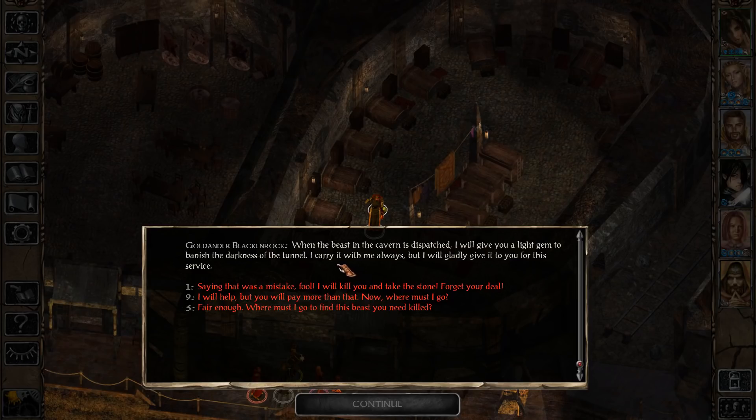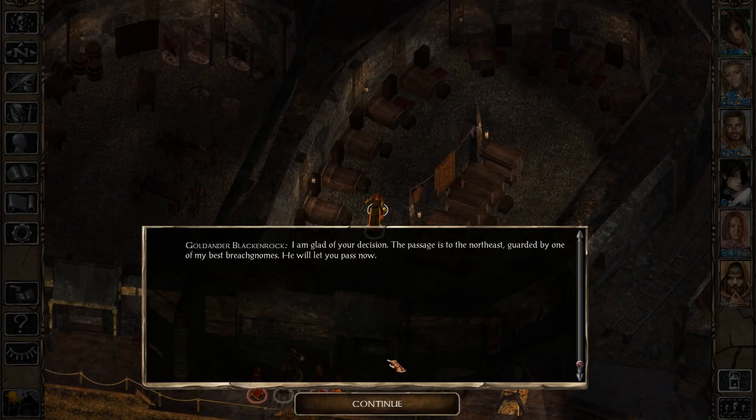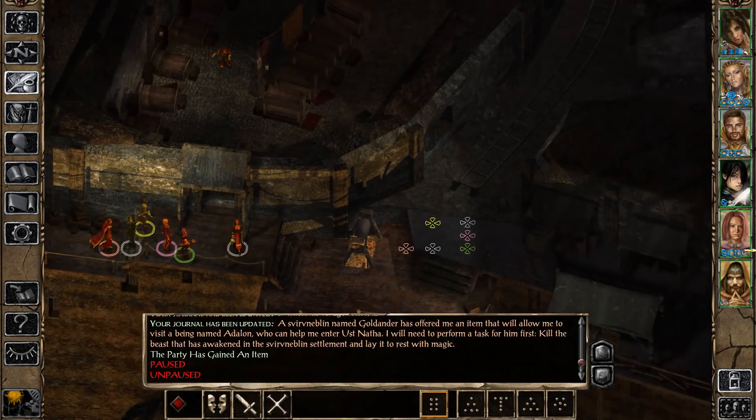Goldander has a light gem that would allow us to light our way through that barrier, and he's going to give it to us once we're done with his mission. Of course, you can pickpocket the gem from him, or if you're evil you can just kill him and take it - this conversation option even reflects that. Jahira steps in to stop you, and if you don't reconsider, she actually leaves your party and goes hostile. He's actually the one person I mentioned earlier who will notice if you pickpocketed his light gem - if you do so and then complete the quest anyway, when he's about to reward you with the gem he'll notice it's no longer in his possession and be quite upset.